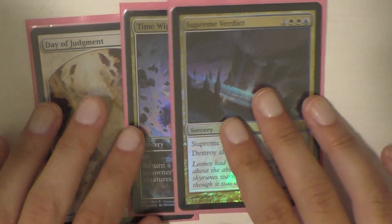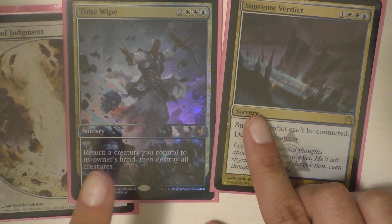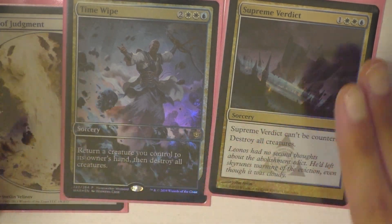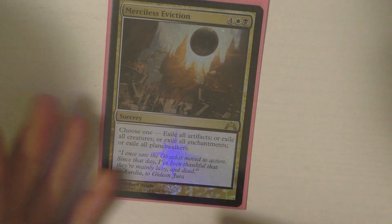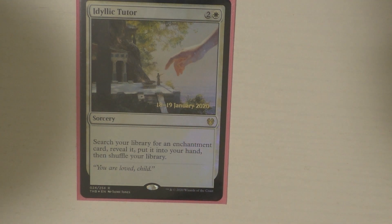Then I have Day of Judgment and Supreme Verdict, which are very similar. Then I have Time Wipe, which I really like because it bounces a creature you control — very likely Alila — and then you just re-deploy creatures. I really, really like Time Wipe. And then I have Merciless Eviction, which is very similar but it does exile, and you only get to pick one — so you can exile all creatures, or whatever you need to. It's a great card. I also have Idyllic Tutor, which gets me to tutor for any enchantment that I want. There are some really, really great targets, so it's definitely a card I want to have on hand.